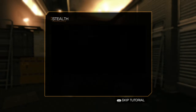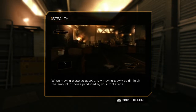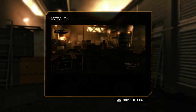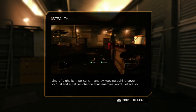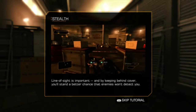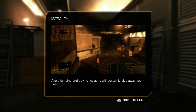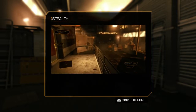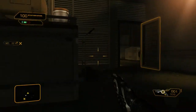I'm gonna look at this tutorial. Being stealthy hinges on sight and sound. When moving close to guards, try moving slowly to diminish the amount of noise produced by your footsteps. Crouching down will ensure you are making the least amount of noise possible. Line of sight is important, and by keeping behind cover you'll stand a better chance that enemies won't detect you. Avoid jumping and sprinting as it will certainly give away your position.